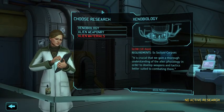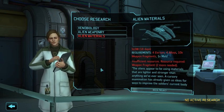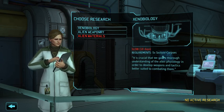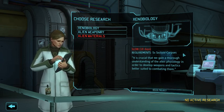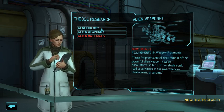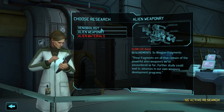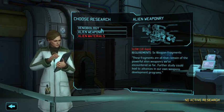So we will start a research project right now. We have three options, one of which is actually not doable because we lack the adequate resources. So we're going to start with xenobiology, which requires five sectoid corpses. Had we finished the first mission without collecting five corpses, we also wouldn't have gotten enough weapon fragments, since corpses and fragments go hand in hand. Our laboratory would have sat idle while the campaign progressed, and that's an early death knell for your campaign. I would have considered starting over had we failed to collect the requisite corpses in that first mission.